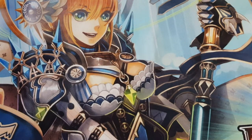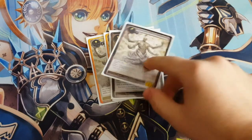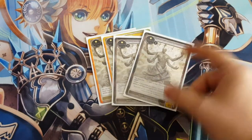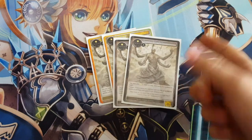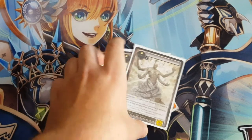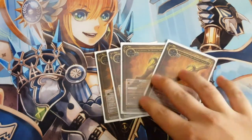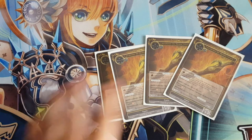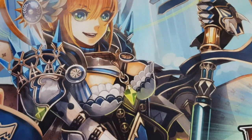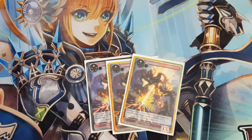Now for the spell lineup: we run four Breath of God — it's free if they target Gene the Arc with anything and you draw one. It's also good protection for two, you still draw one, and it also protects your J-Ruler. We are running four Leviathan, which gives your J-Ruler swiftness. We are running three Demon Flame, which is still pretty good.